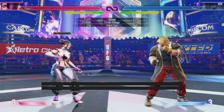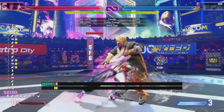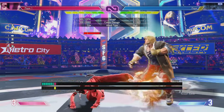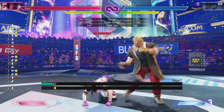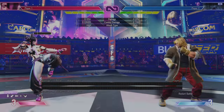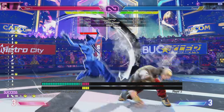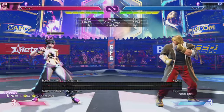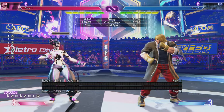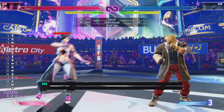Juri's level 3 super — you can basically combo into this off any button, though you wouldn't unless it was absolutely necessary. If you're trying to steal the round, you can just go like that. You just gotta be really quick on the buttons. You can basically combo this into anything — any of the Fuha kicks can also combo into this, you've just got to be quick enough. Even Juri with no Fuha can combo off this kick into super, providing you're quick enough. She can combo off no Fuha, this version of the special as well — she can literally combo off basically everything that's special cancelable. That's just how her level 3 works.